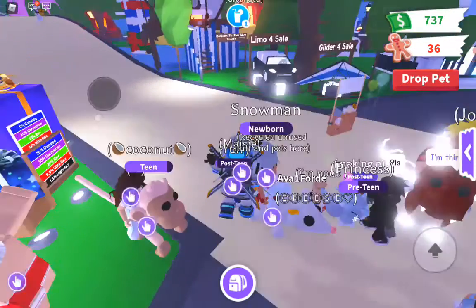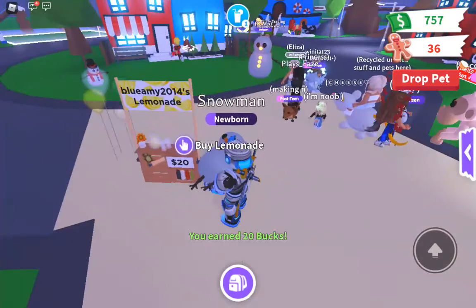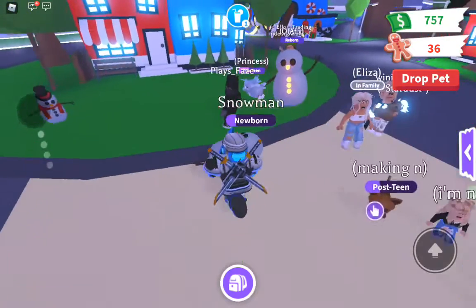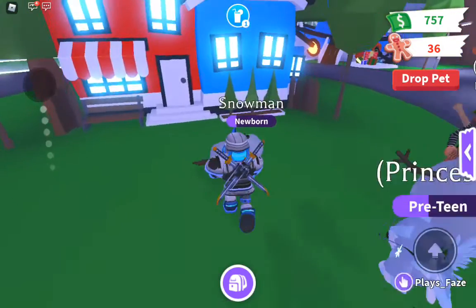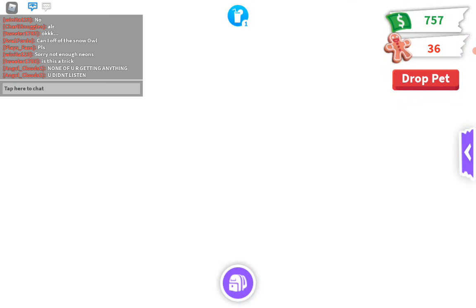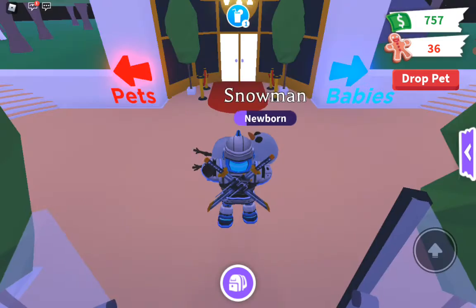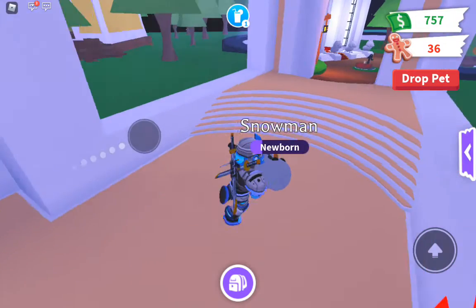There's an albino monkey over there! I've got a rideable rat and we just got a fossil egg. I can buy a fossil egg now. I've hatched so many fossil eggs but I haven't gotten a T-Rex — I just keep getting Dodos.